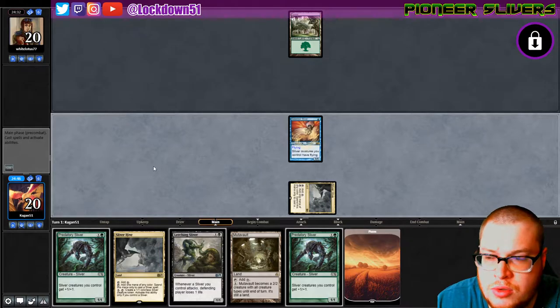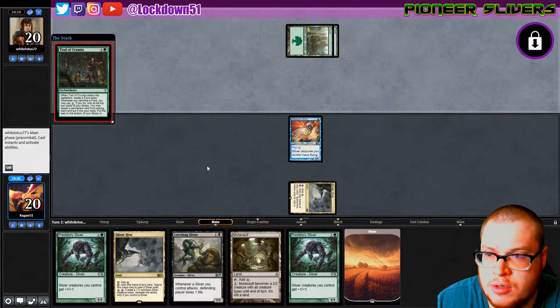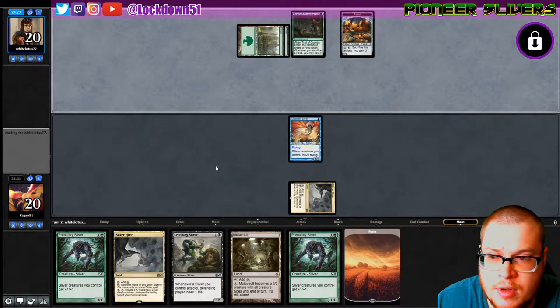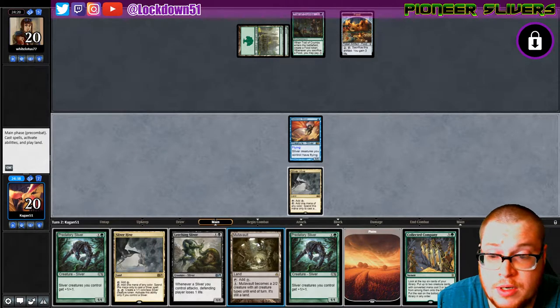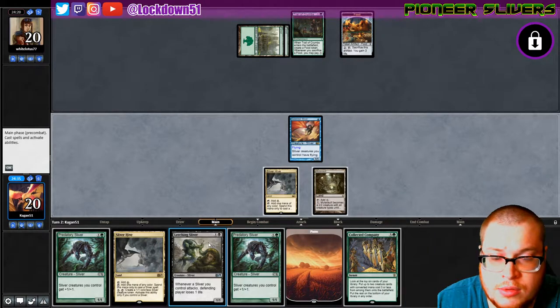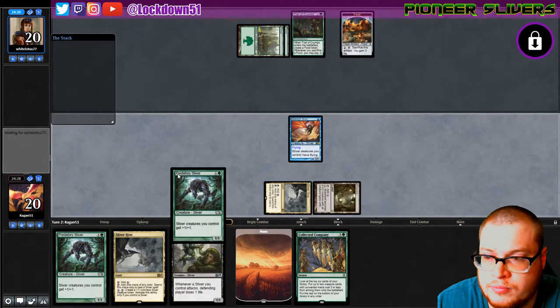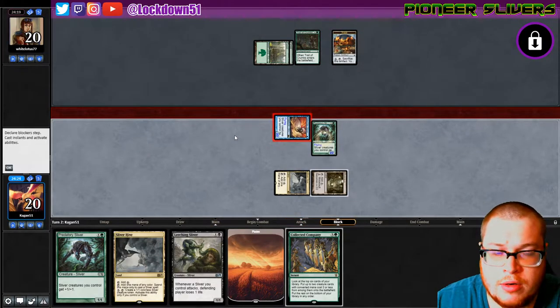Gale Rider into probably Leeching — setting up with the Leeching is pretty nice. Swing for two in the air, it doesn't really matter. Maybe we'll just play Lord. Collected Company — that's cool. I'm gonna put down Mutavault now. Let's go Lord, let's go Lord. We got this, Game 1, it's all good.